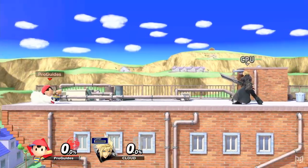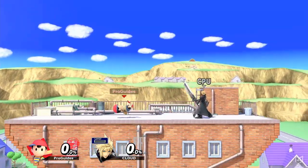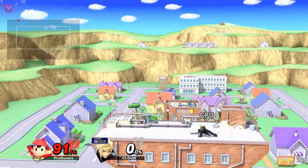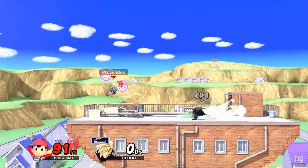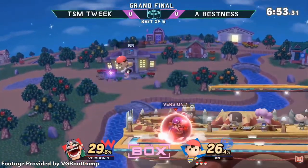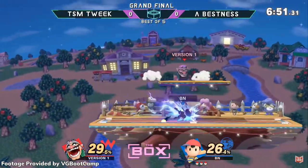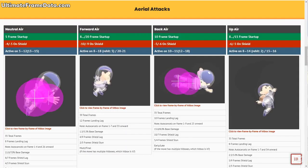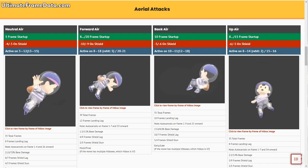Ness isn't too fast on the ground, but he'll be spending most of his time in the air anyway. Ness is also a middleweight character despite his appearance. Having a bit of weight complements his floatiness, making him a difficult character to combo. This is because heavier characters receive less hitstun and floaty characters get launched higher, creating the formula for characters who can often escape pursuers in time to get back into the action. Speaking of those actions, let's look at Ness's attacks.